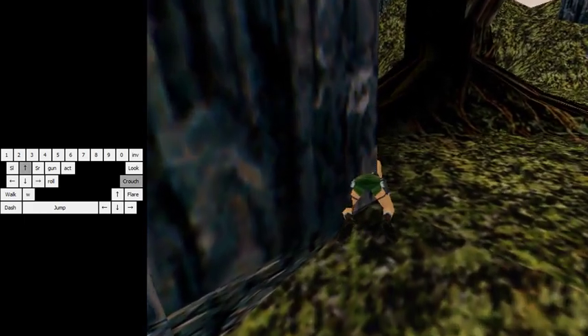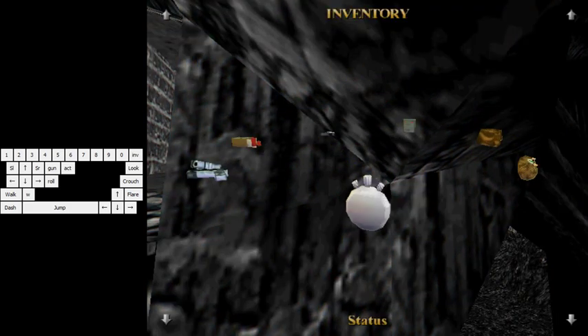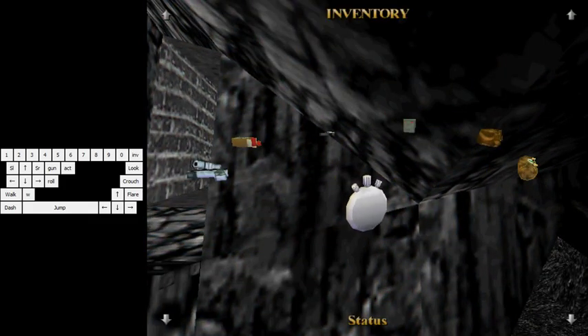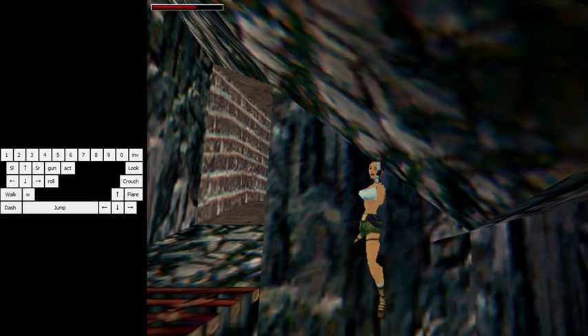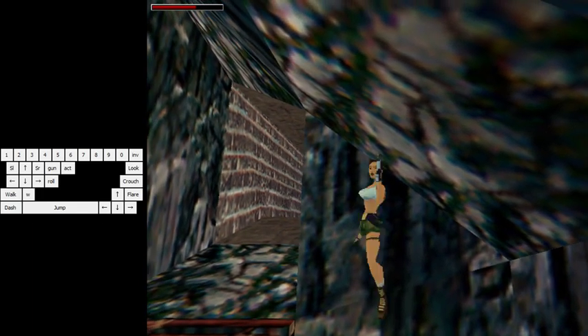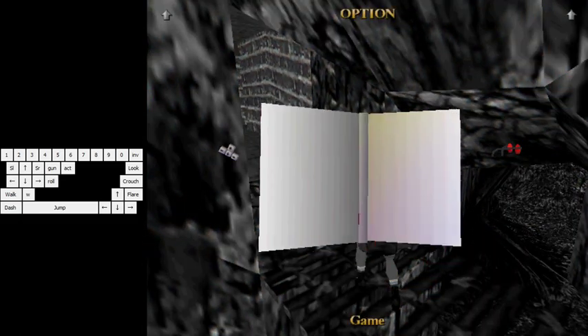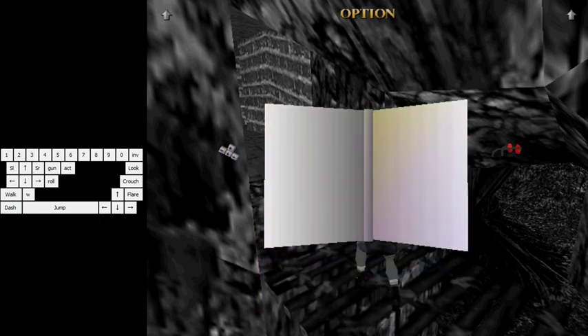One last thing which is really important — not from a speedrun point of view, but from a headache point of view: the screen is shaking, as you can see. Some people might have headaches or trouble looking at the screen because of that. If you want to avoid the screen being shaky, just draw your guns and the screen won't be shaky anymore, so it would be completely bearable like this.